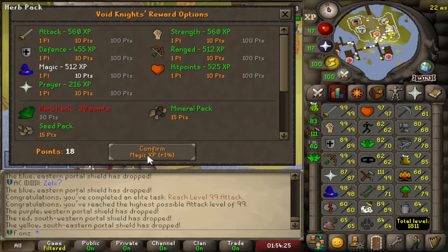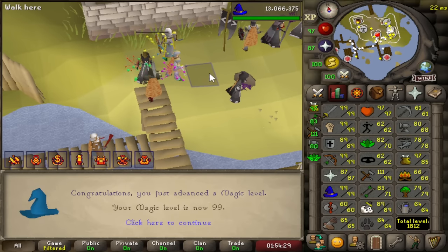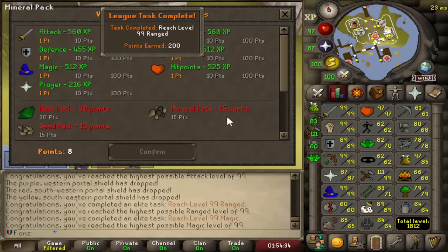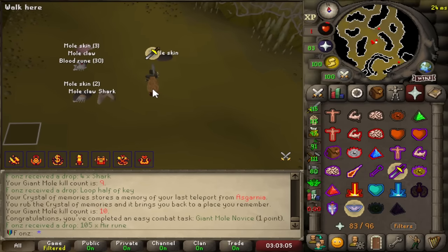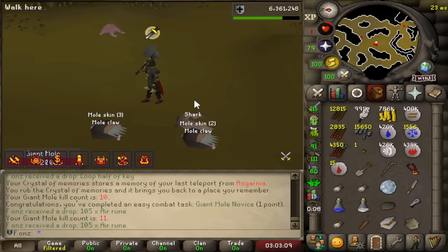99 Range and 99 Mage from Pest Control took only two hours. The rates are just wild — we're just one-hitting the giant mole.